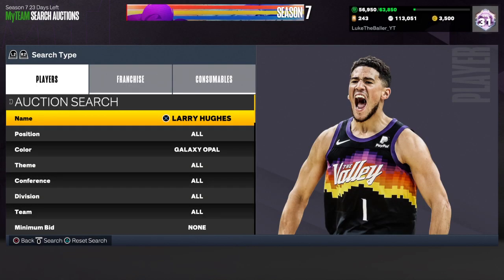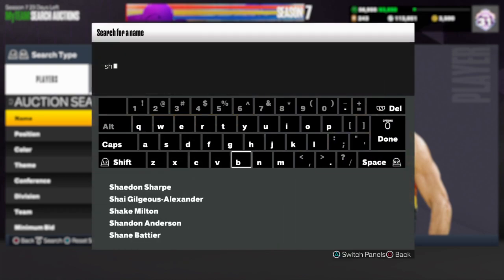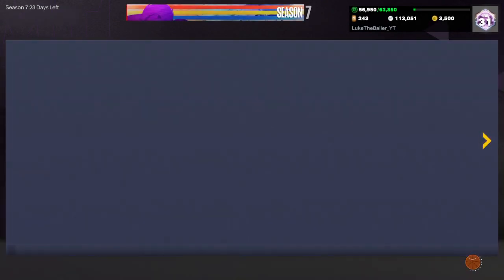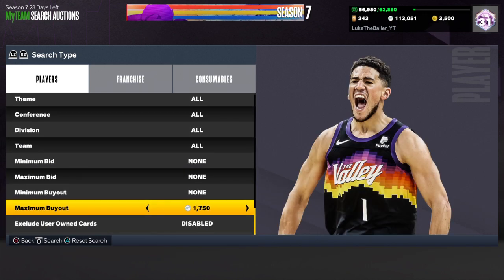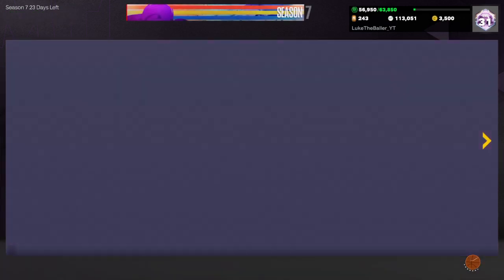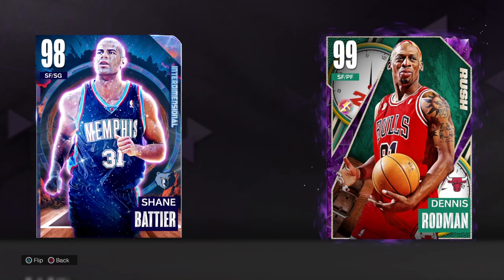The next player is Shane Battier — his Galaxy Opal Interdimensional card. Go ahead and search that up. I believe he's going for around 3,500 MT, and if you snipe him you can get him for under 3,000 MT, guys. That is just unbelievable for a card like him. Amazing jump shot — I had him in my lineup for a while. Insane budget card. You need him.